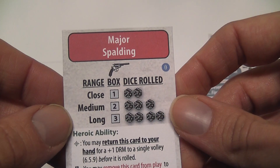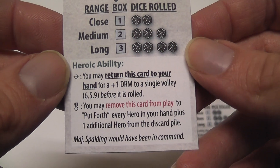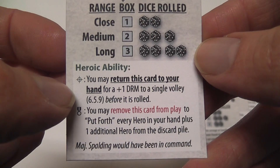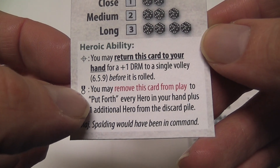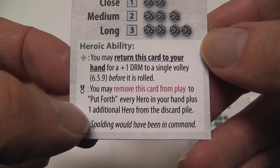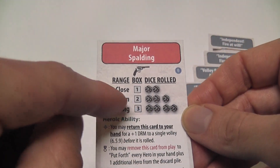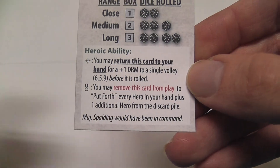A very good leader in the expansion is Major Spaulding. He has the ability to give you a plus-one die roll modifier to a volley when you return him to your hand. You can discard him to put forth every hero in your hand, plus an additional hero from your discard pile — but not himself. I know you were really thinking about that. No, that'd be cheating. Other leaders can come back though, and those heroes can come back and be pretty good.